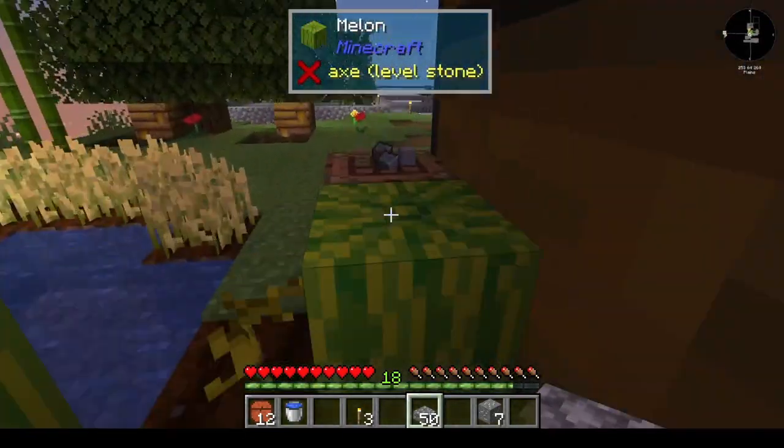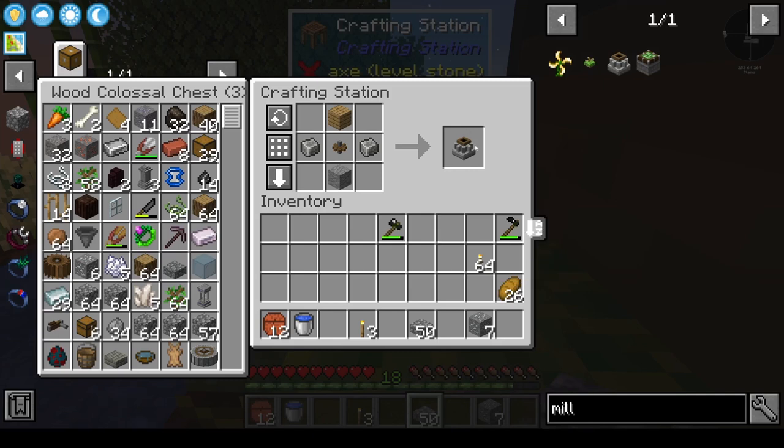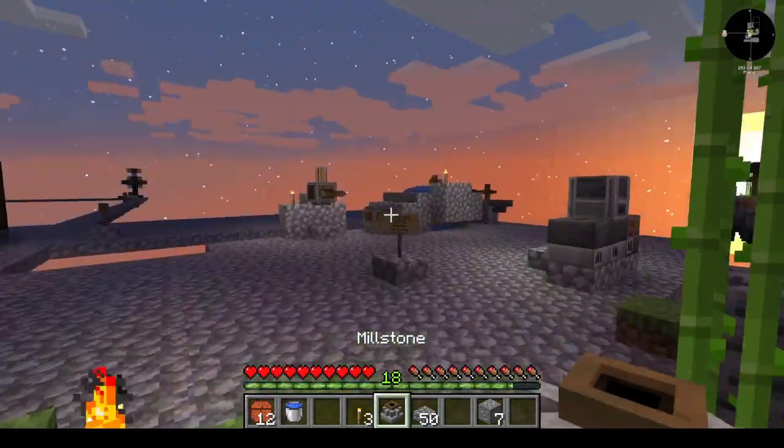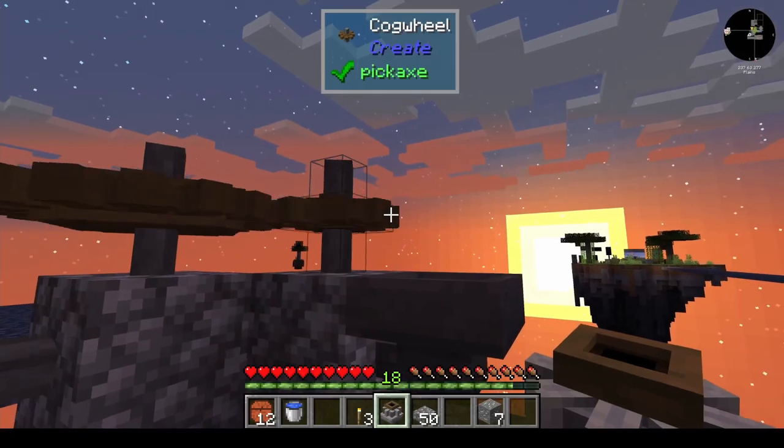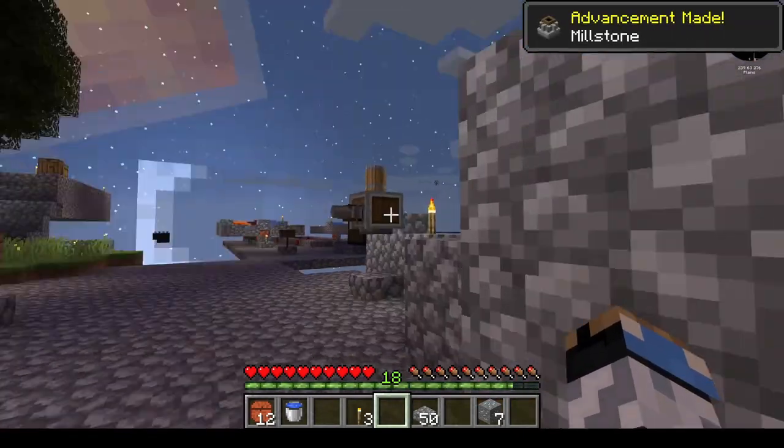Let's go ahead and get our mill set up. And there we go. I already have the pieces laid out on our crafting station. We can go over here and place our mill right there. We're good to go.